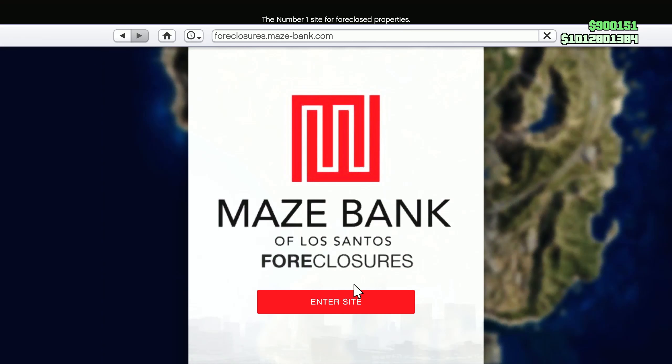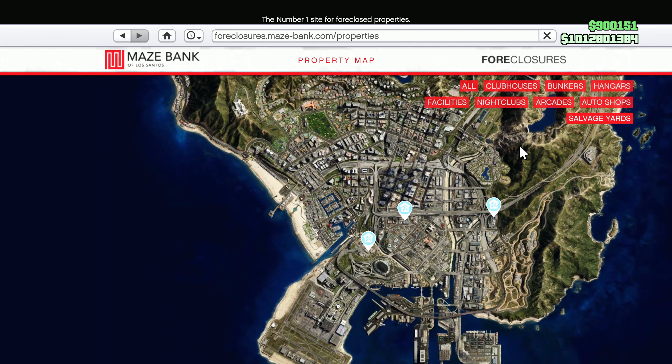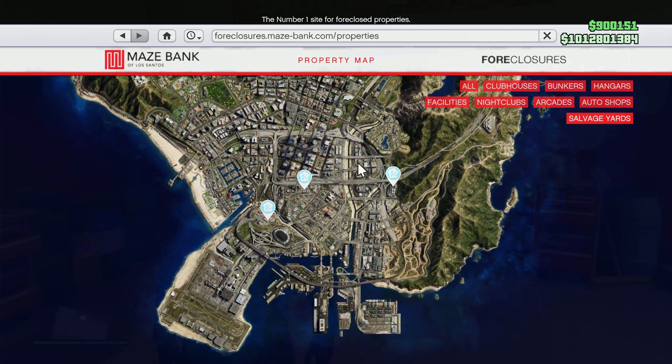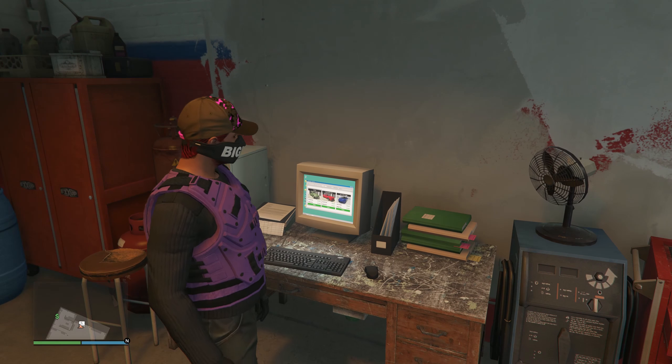To unlock the trade price, the first thing you need to do is buy the Salvage Yard, which you can buy from Maze Bank Foreclosures. You will need at least 2 million dollars to buy this business. Once you've bought the business, go to the computer right at the end of the warehouse.